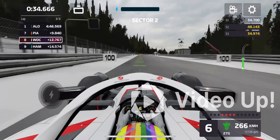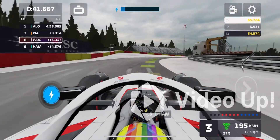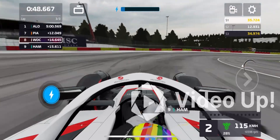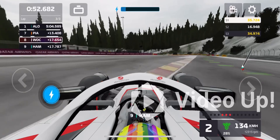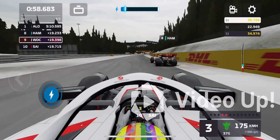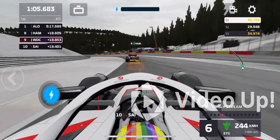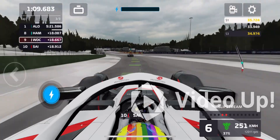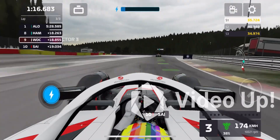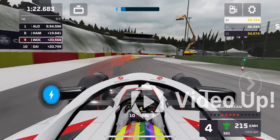Going on to the final sector now. The grip in Sector 2 is really bad for some reason. I just locked up and went off track, making contact with Hamilton — and more contact with Carlos and Hamilton. Car wear is now at 37%, which is going to play a big part. Can we catch Hamilton before the final corner? He's pulling away more and more — Hamilton is just falling out of my slipstream range.